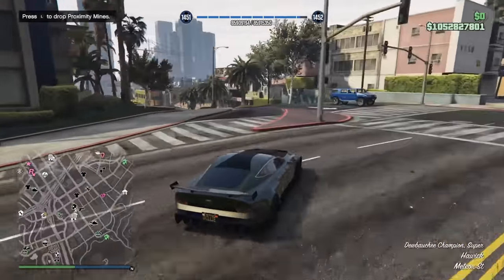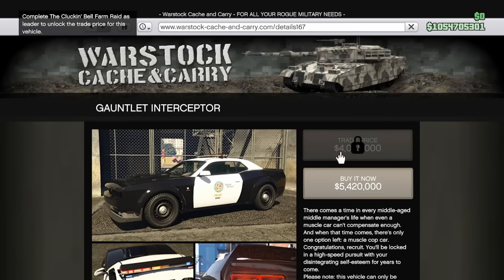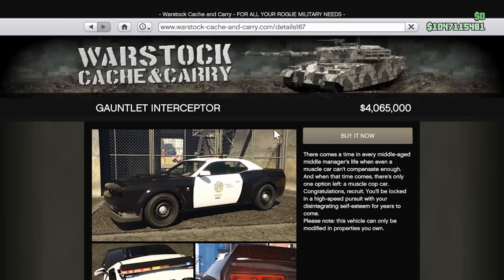Also new today are three vehicles. The Gaulnet Interceptor can be purchased for $5,420,000, but you can only buy it after you complete the Slush Fund prep mission for the Cluckin' Bell raid. To lock the trade price, which brings it down to $4,065,000, you have to complete the raid finale as a leader.